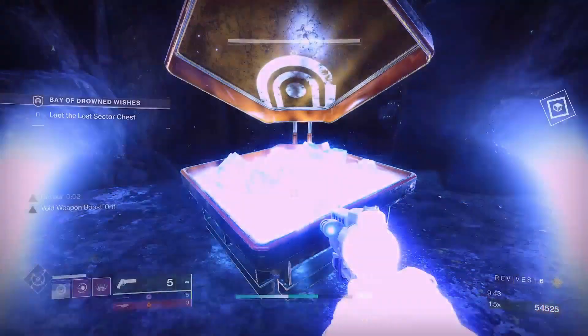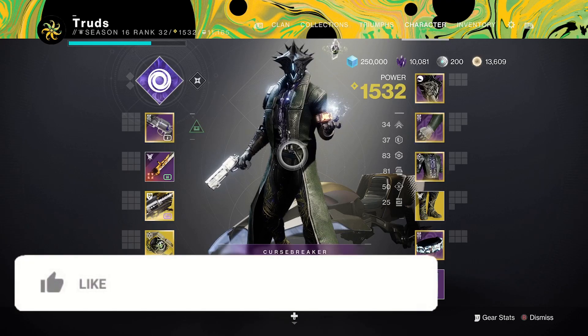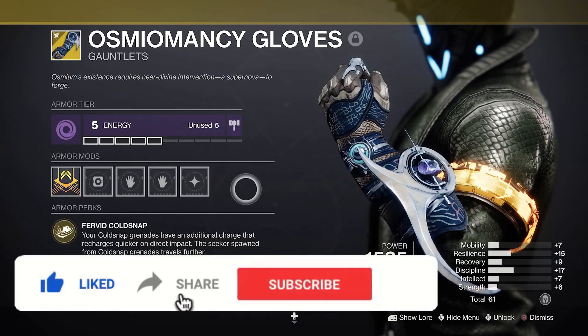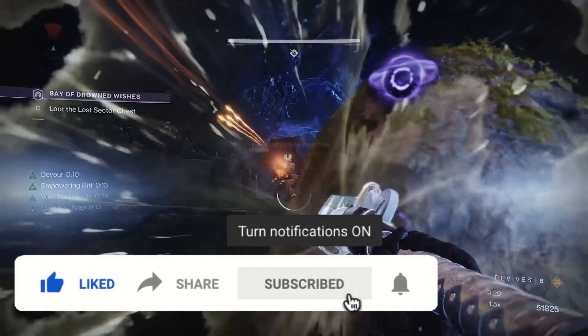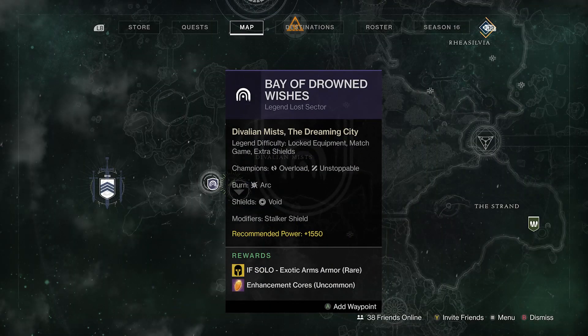Get your brand new Witch Queen exotics today, even if you're under the 1550 recommended power level. The Osteomancy Gloves and the Renewal Grasps are both on offer for solo completions in today's Legend or Master Lost Sector. This is your Bay of Drowned Wishes guide for Season 16.